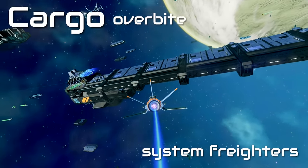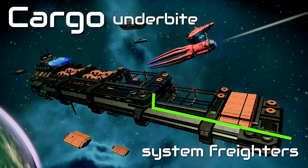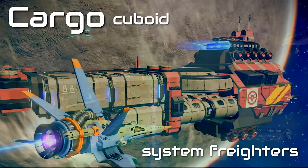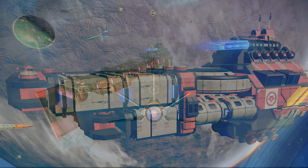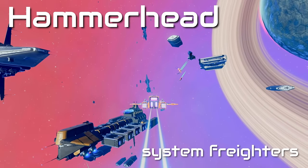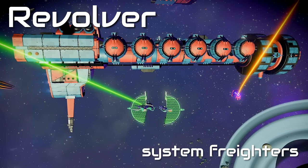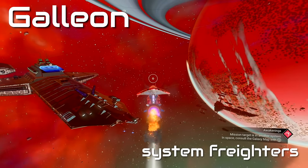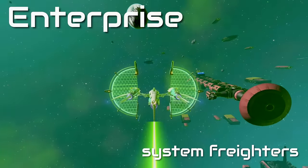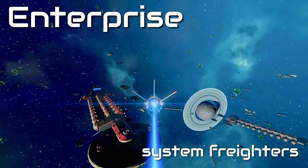To start off we have the cargo freighter and its three varieties: the overbite, the underbite, and the cuboid. Cuboids are just variations of the over and under, just a little less pronounced. Next up is the blade. We've got the hammerhead here, and here we've got one with the box storage. This one's called the revolver. And then we have the galleon, the centrifuge, the iris, the enterprise, and last we have the oculus.